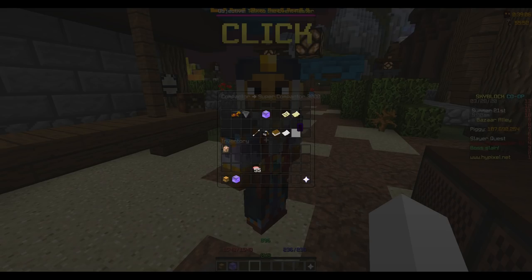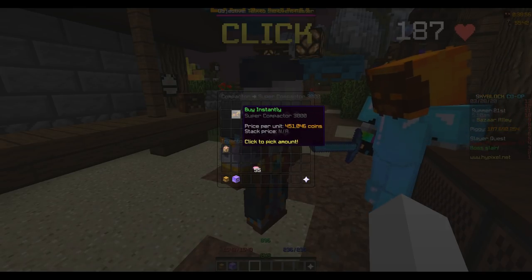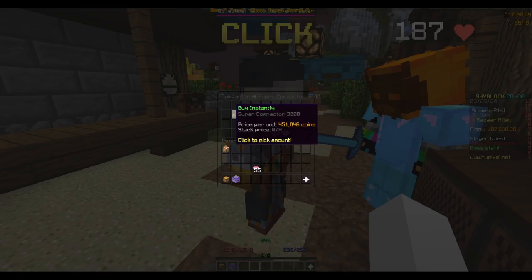Before I actually go through and explain how you flip in the Bazaar NPC, I just want to stress the fact that you definitely want to use these two buttons. Just please don't ever click the instant buy and sell buttons. You're losing out on potential profits every time you click buy and sell instantly.